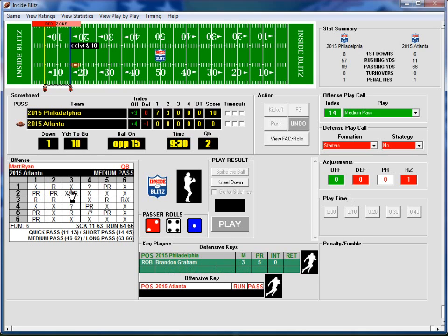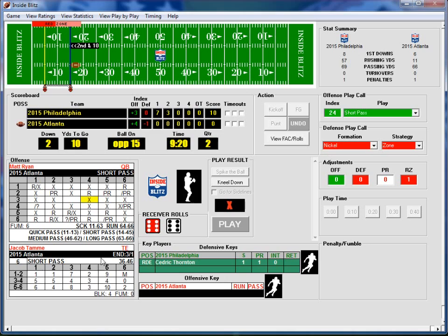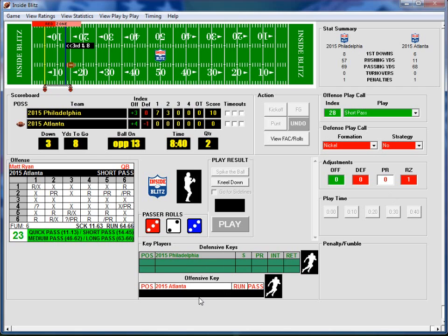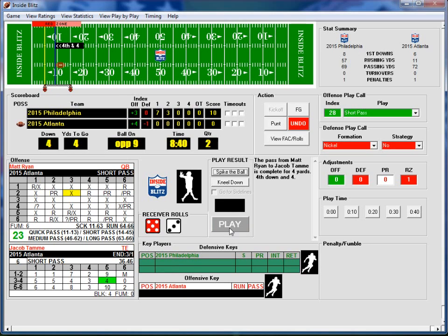Brendan Graham makes the play — 2-4 notices an X, but because Brendan Graham made the play it's going to be an incomplete pass. 10 seconds, 9:20 left in the first half. Cedric Thornton did not make his play — 4-3 is on target, Jacob Tammy is 2 yards. 40 seconds. Short pass, nobody needs to be checked — 3-2 is on target, Jacob Tammy again is a 5-3: 4-yard gain. 4th and 4.